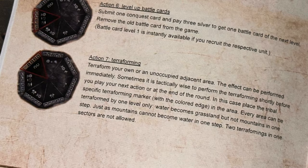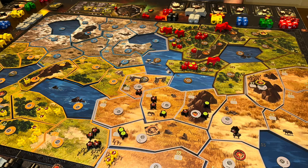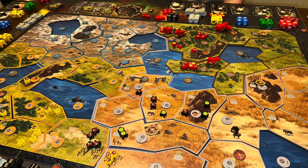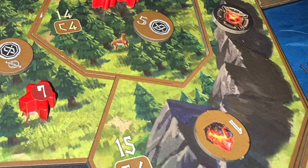Action seven is terraforming. In addition to the game's natural terraforming each turn, you can transform one area next to you into another kind of terrain — grassland, mountains, or water. This can be helpful tactically for keeping enemies away, or if there are certain resources you want to gain. For instance, if a place is grassland and you want a mountain there so you can get more tectonium.